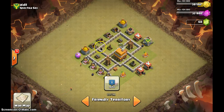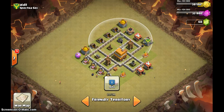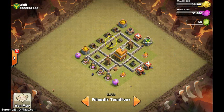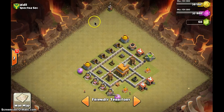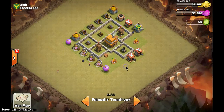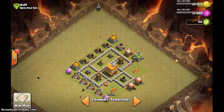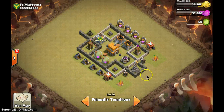By having spaces between buildings you waste walls. With four extra walls saved, you can seal up one more compartment. Make things closer together to create more pockets. So this base is not bad, but once you move the clan castle in and air defense out it'll be even better. Also put buildings at all four corners — right now only two corners have something, so put barracks in the other two.